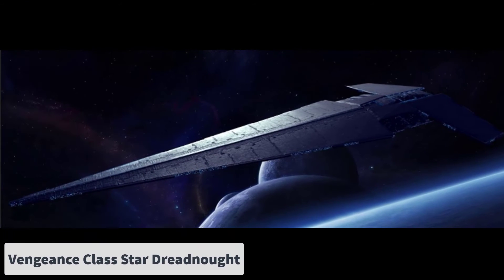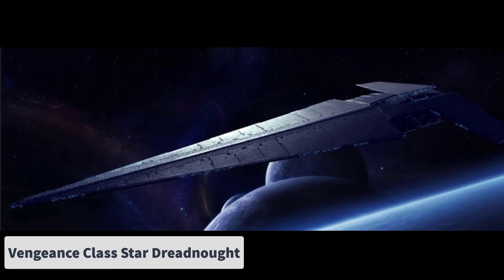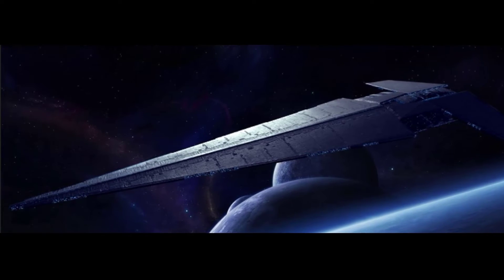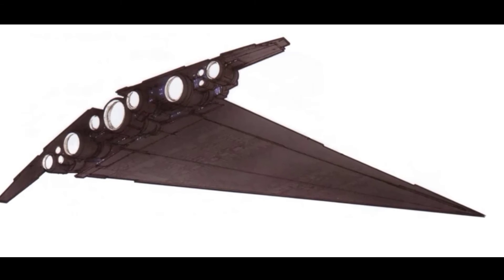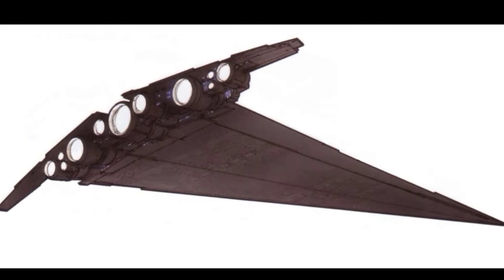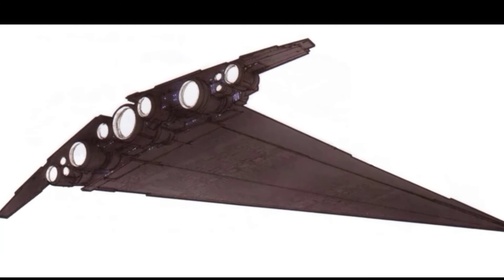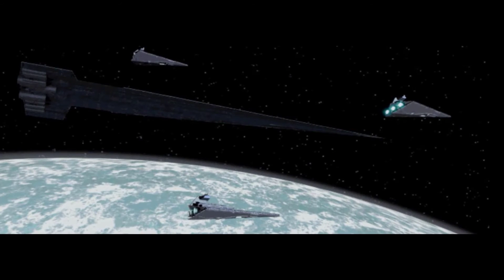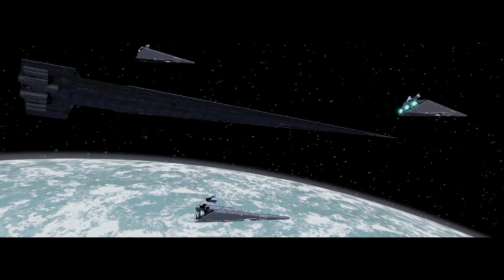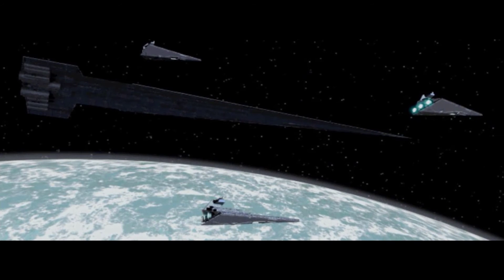Number 4: The Vengeance Class Star Dreadnought. Based on the Executor Class Superstar Destroyer, it measured approximately 19 kilometers in length, and its dimensions sometimes classified it as a space station. Unlike the standard dagger-shaped design, the Vengeance Class had a slender, sword-like frame. The ship had a height of around 150 meters with downward-sloping armor dominating the dorsal frame, and its extensive bridge covered most of the command tower.